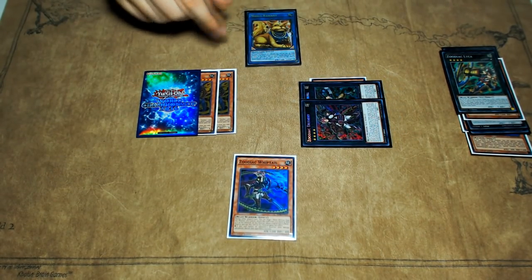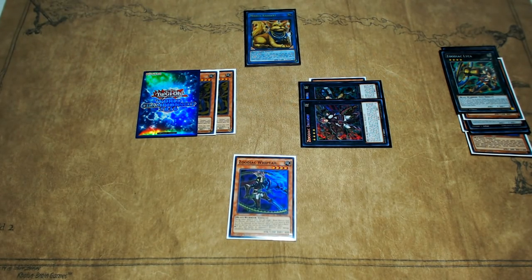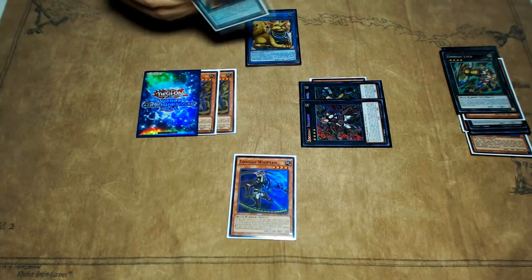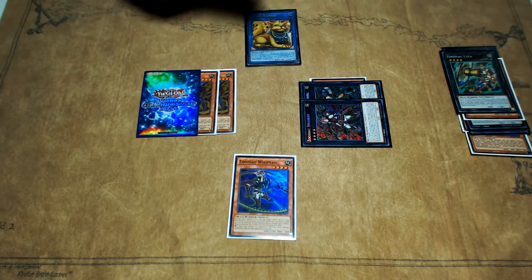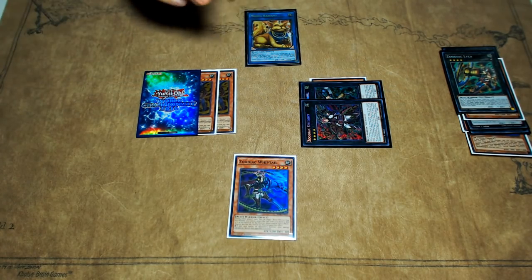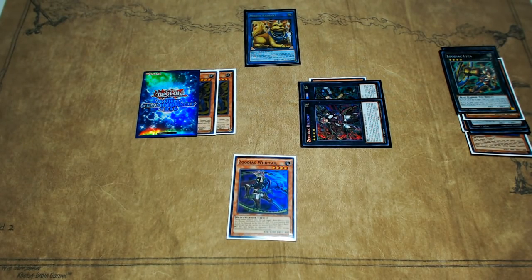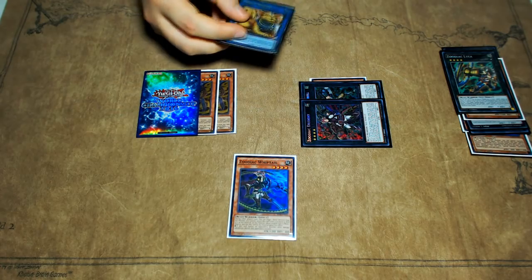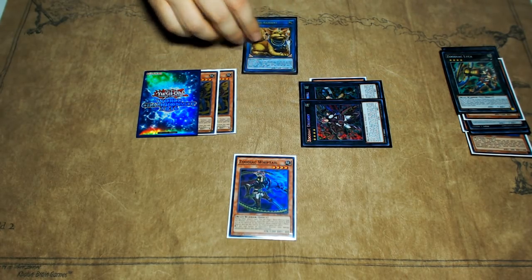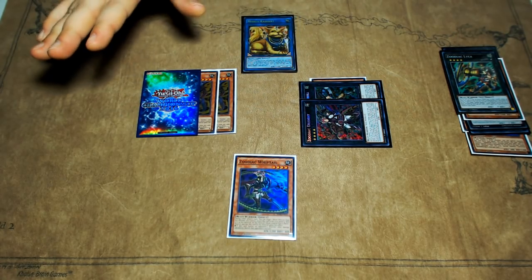This is definitely a much more resource-intensive combo, because it does require a whole extra card over what Barrage needs you to have. So Barrage is definitely the better go-to option. But basically, you're just able to do these combos with Link Summoning implemented into them, because one of the first Link Summon monsters that is spoiled to us just happens to be a card like Mrs. Radiant that's just so generic in what it requires — it just requires two Earth monsters, which the entire Zoo theme is.